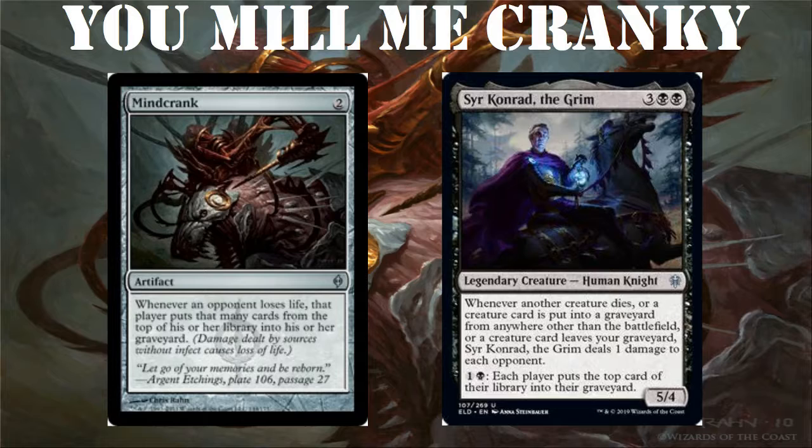I love mill, as most people can tell, and Mind Crank goes in almost every single one of my decks — that's why I love this combo. It works pretty well and isn't very hard to pull off. Black has plenty of tutors to go get Mind Crank as soon as you have Sir Conrad out, and black also has lots of removal so if you miss a creature with Mind Crank you can just remove some creatures off the battlefield.